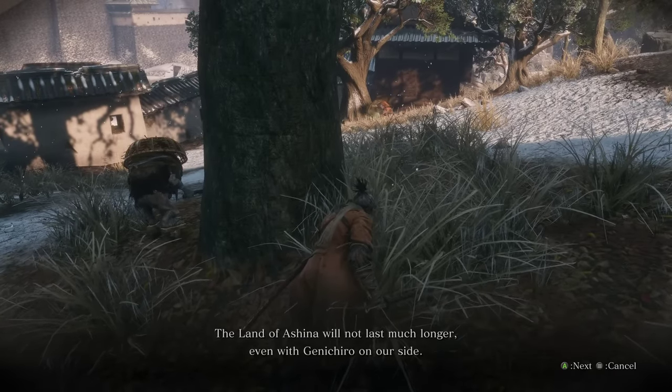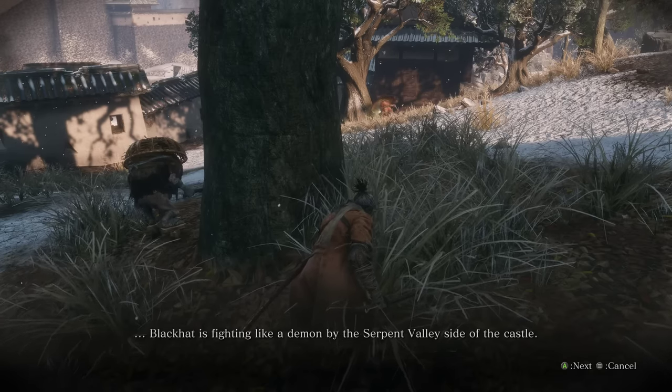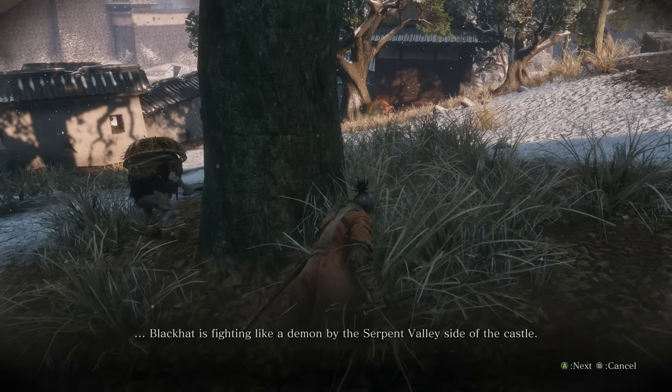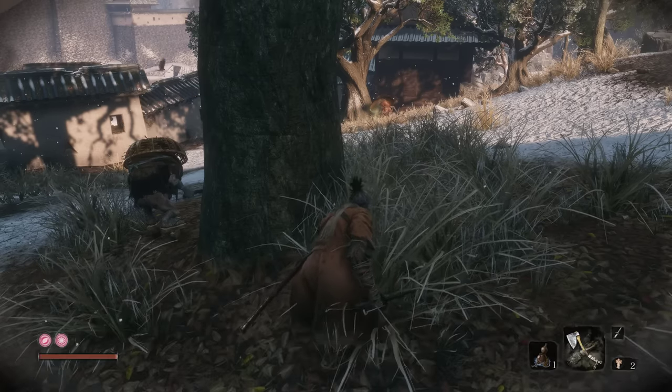Mission's illness is indeed grave. The land of Ashina will not last much longer, even with Genichiro on our side. Black Hat is fighting like a demon by the Serpent Valley side of the castle — we're going to visit him soon. That's where we're going next. Keep your wits; he won't go down without a fight.